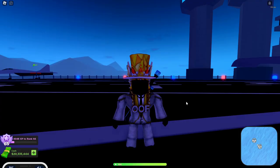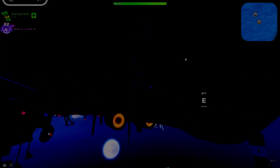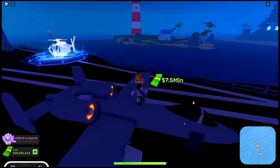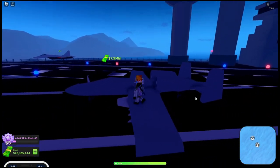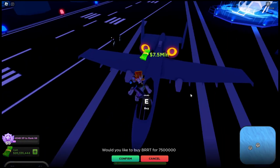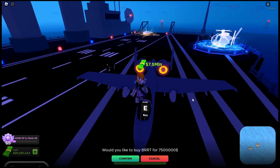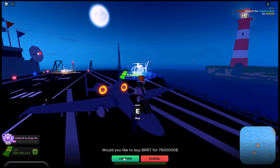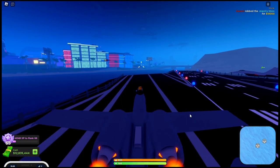The new vehicle they added is called the A10, priced at 7.5 million dollars. The price on this is pretty wild. Let's try it out. The game actually calls it the 'Burt' for 7.5 million — hilarious. Anyway, buying the A10 now — three, two, one — and I've got 12 million cash left.